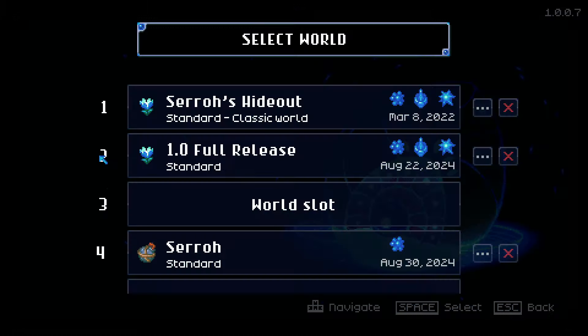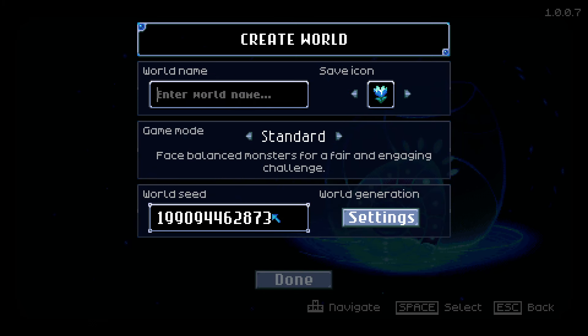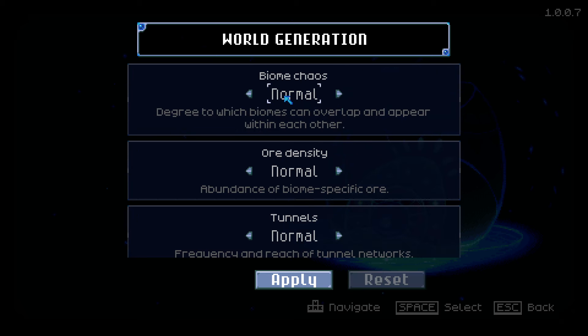What you want to do is go over to Start Game and start a new world. You can enter a world seed here. I'm just going to name mine 'Suro YouTube' and then for my character name I'll just put 'Chipped Blade' so we can use this to try and find the Chipped Blade. Go to Settings and turn Biome Chaos all the way off.